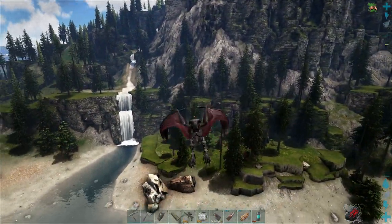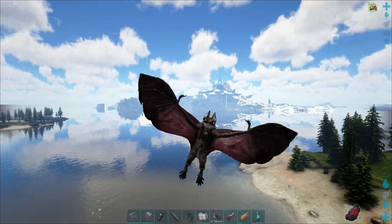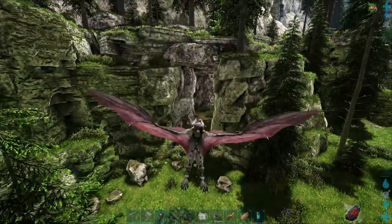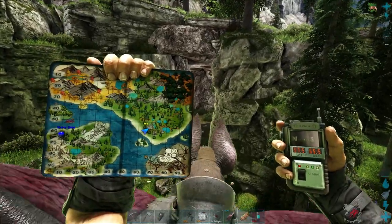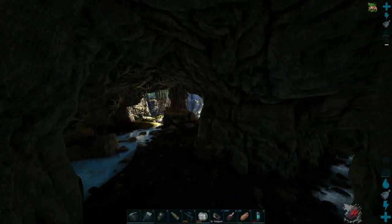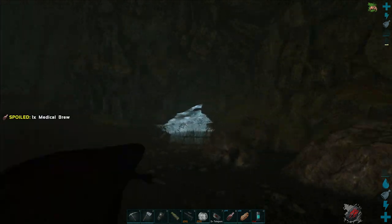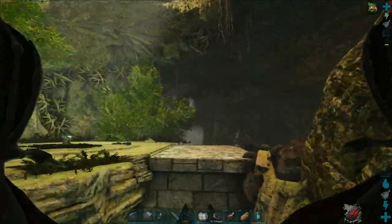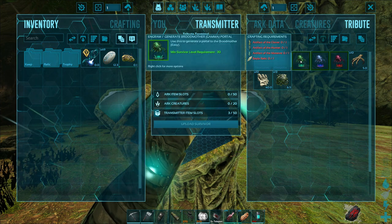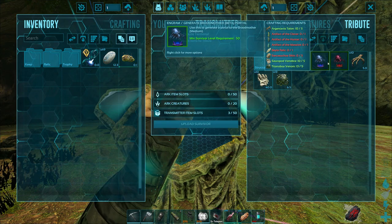Next up is the Broodmother. We're just outside the Broodmother Cave — this one is kind of hard to find, it's kind of hidden. There's Volcano Island and Snow Island over there. We're going to a very, very small cave — look for the waterfalls. The coordinates are 57.5 and 65.5, kind of in the middle of the map. As you come in, you've got your normal creatures: snakes, spiders, scorpions. It loops around and there's a bridge that comes across to the terminal. For this one, the relic you need is from the bee. You also need the Artifact of the Massive, Artifact of the Hunter, and Artifact of the Clever. As you go up in tier, more animal parts are required, but the relic and artifacts always stay the same.